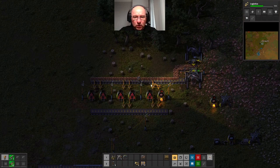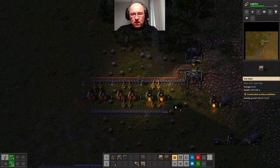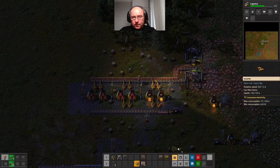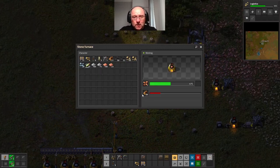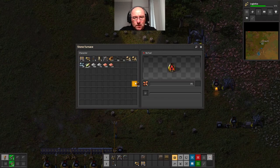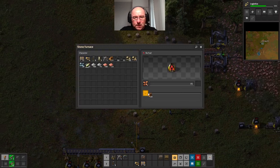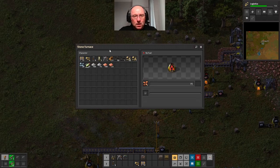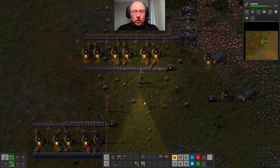While I'm waiting to get my coal, I'm just going to dump 100 wood in each of them. Then you can go there, there, and you can go there. There we go - that'll just keep us going while I sort out the coal properly.